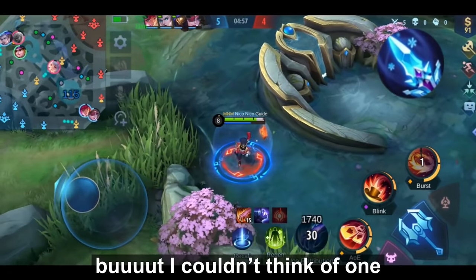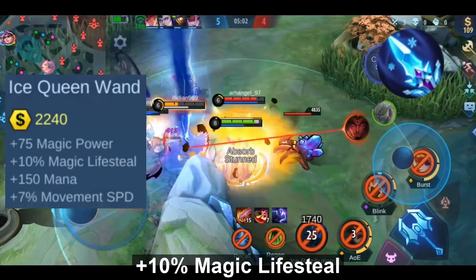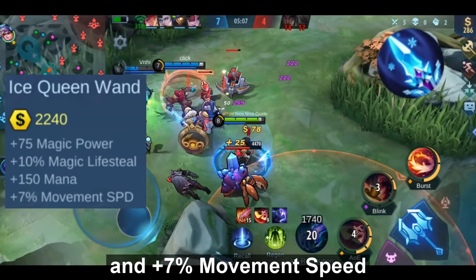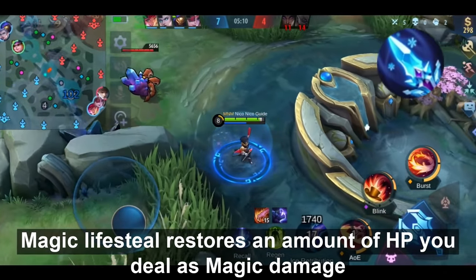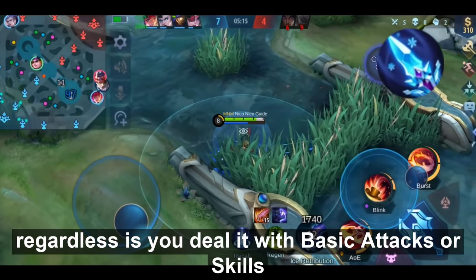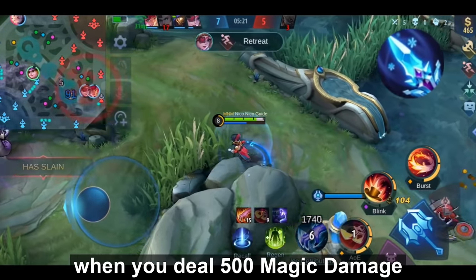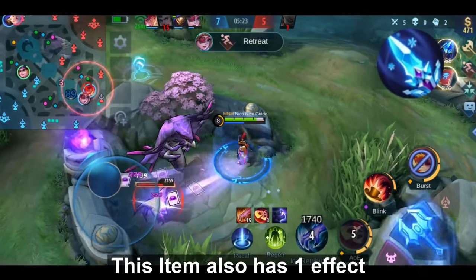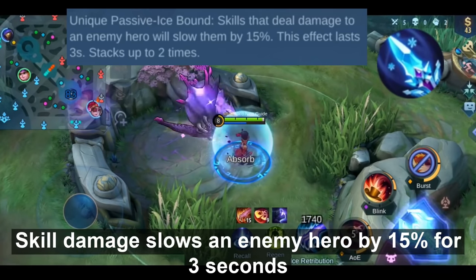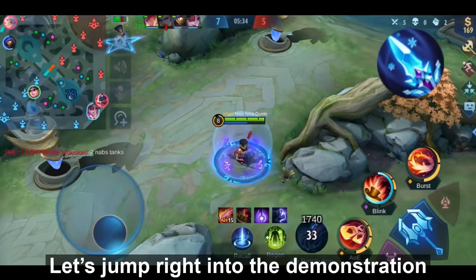Now, moving on to Ice Queen Wand. You get +75 magic power, +10% magic lifesteal, +150 mana, and +7% movement speed. As a reminder, magic lifesteal restores HP equal to the magic damage you deal, whether from basic attacks or skills — so with 10% you'd restore 50 HP when dealing 500 magic damage. This item has one effect called Icebound: skill damage slows the enemy hero by 15% for 3 seconds, stacking up to 2 times for a total of 30%.